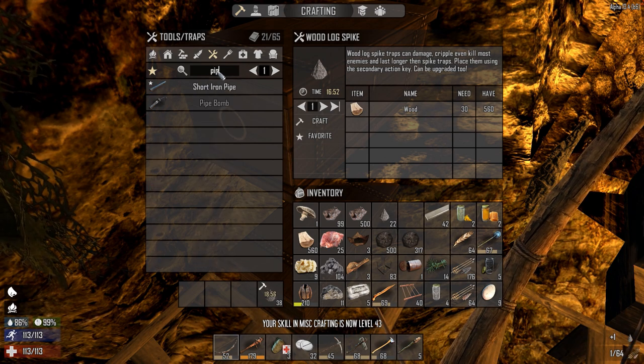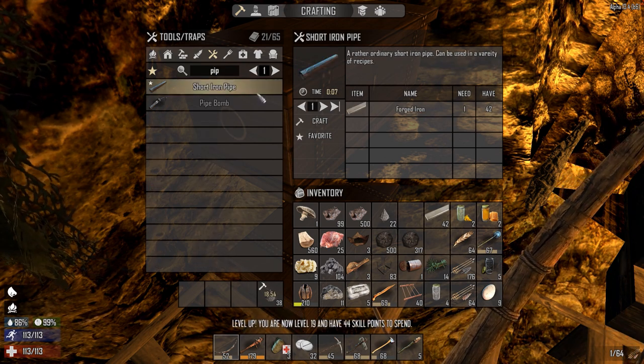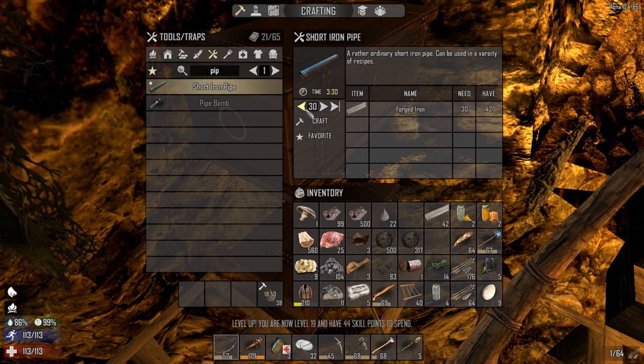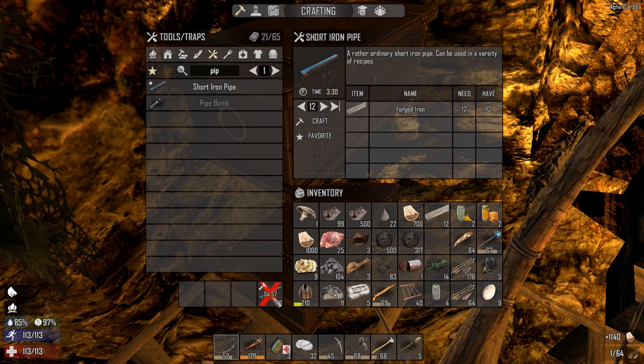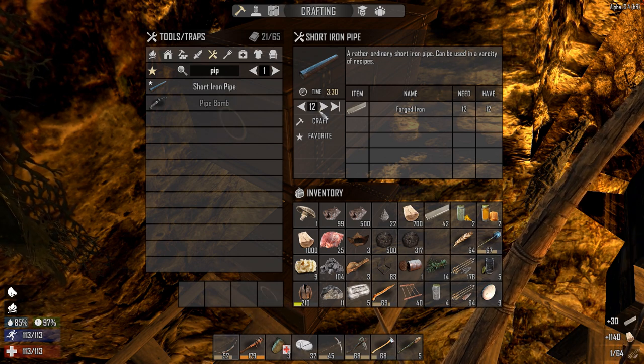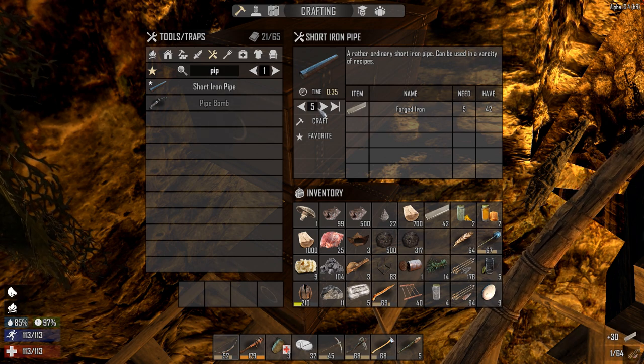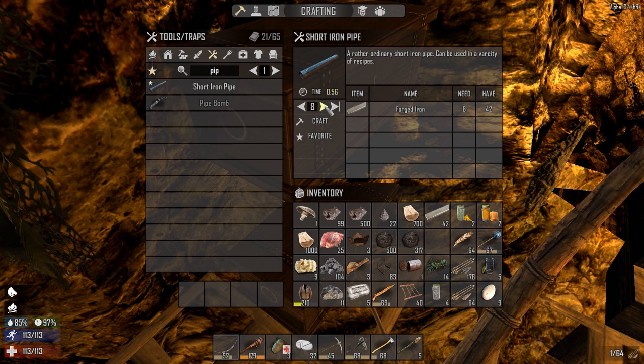Let's make 30 pipes — actually, I think we only need nine for a cooking grill, so let's make nine.